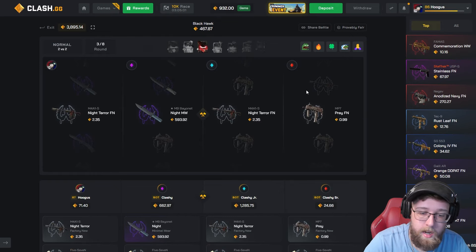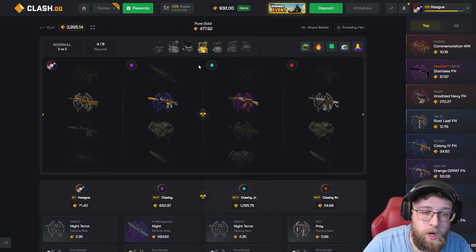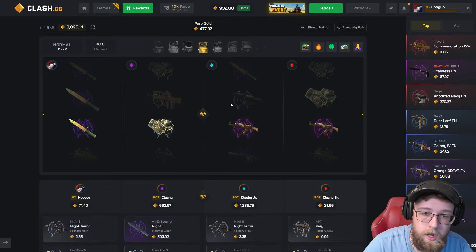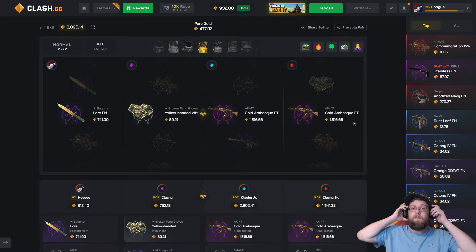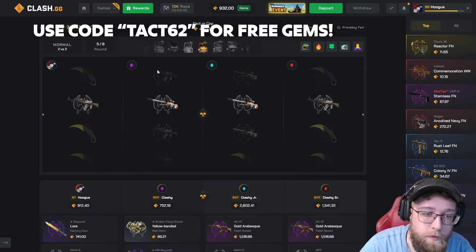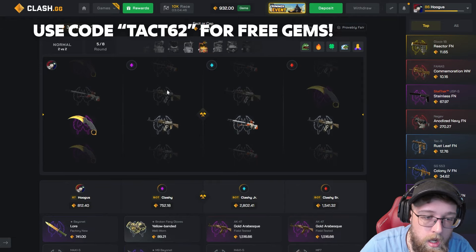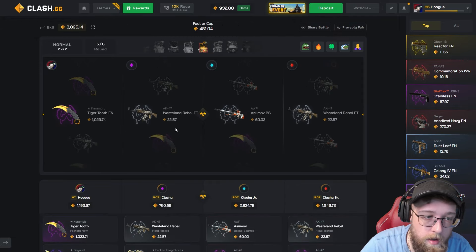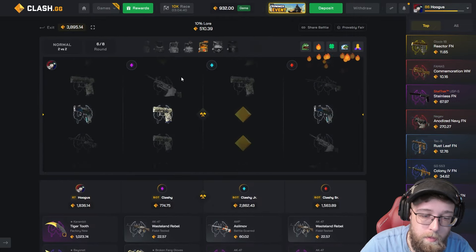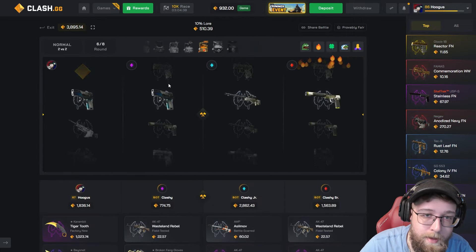We get one knife pull — I wish we could have got both. Pure gold. Come on, give me a pull — it went down. Oh my god, it went down. We're halfway through. I don't even know how we could come back. I get a knife pull — is that enough? A thousand? It's not even the same as their gold Arabesque. This has paid so much money already.